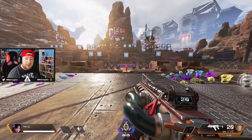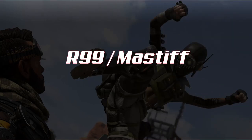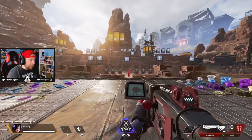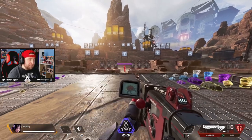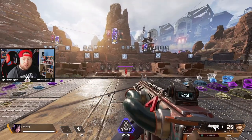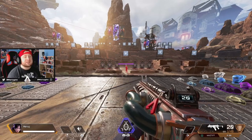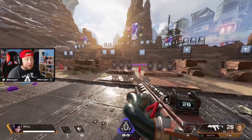First up we have the R99 and the Mastiff. This is probably the most predominant combo in the game since the change of removing the Peacekeeper and swapping it out for the Mastiff. The Mastiff has become one of the most highly used guns in Apex Legends, particularly in ranked and competitive, and the R99 has still become the best submachine gun and most established gun in the game.